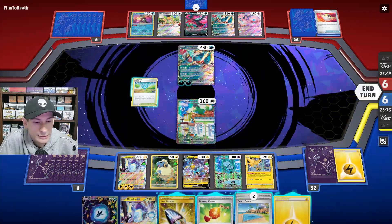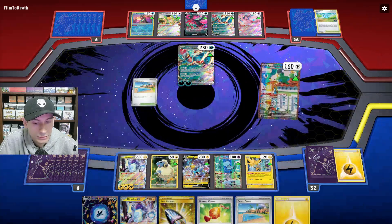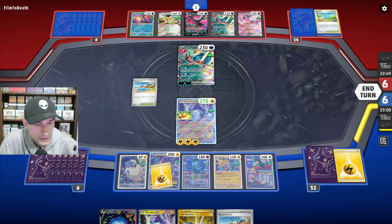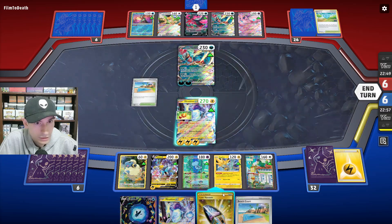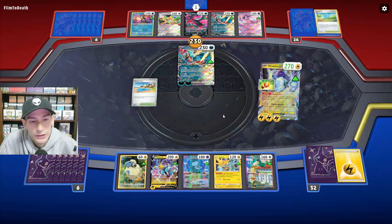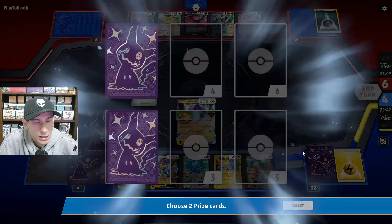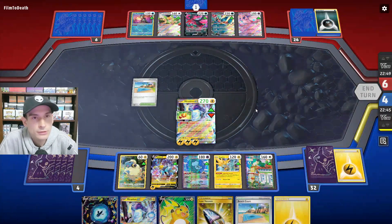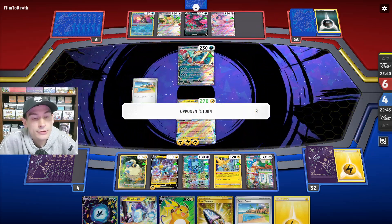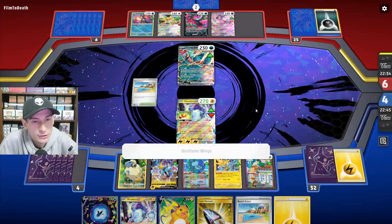They didn't even get a chance to attack. I'm going to put Beach Court, go right into Miraiadon, put the Bravery Charm on it, attach energy to Raikou — saving Vacuum for when we need it in case they have a Capsule. First two prizes: Raichu and Lightning.